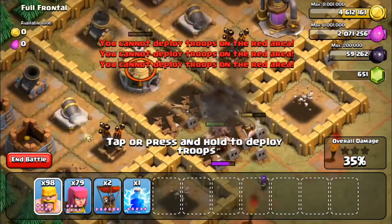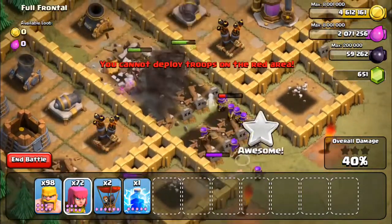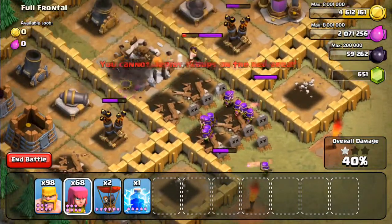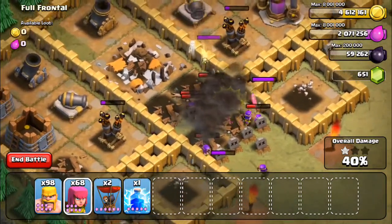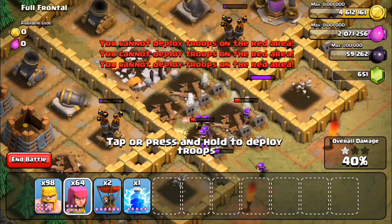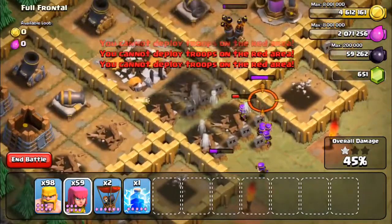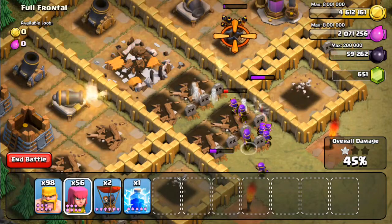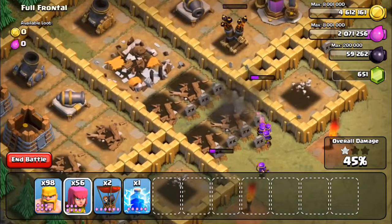Alternatively, you could take out the mortars with archers over the wall at the top at the beginning, but I chose not to. Now the air defenses are nearly gone — and one balloon should destroy the rest of the map. Those air defenses are down now.